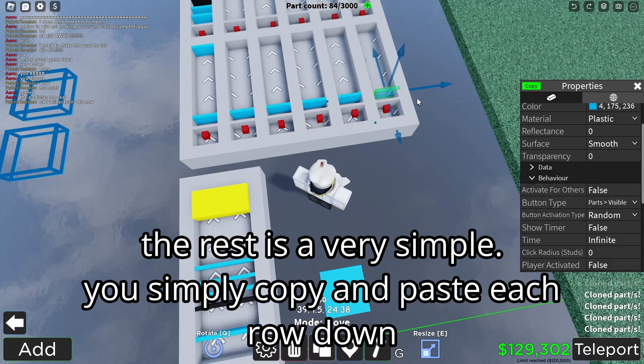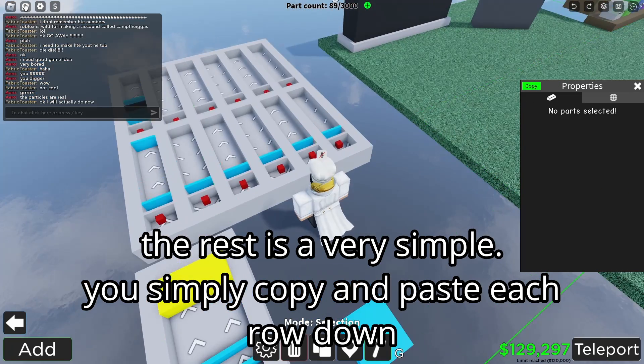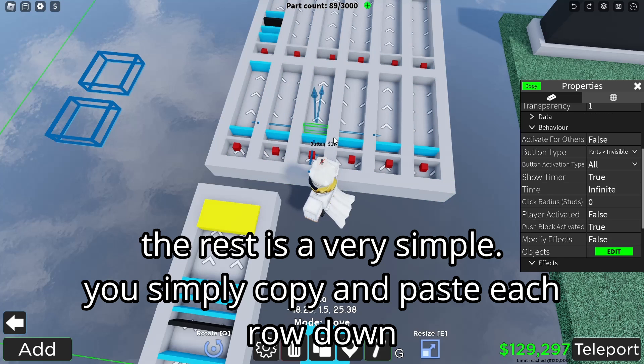The rest is super simple — all you have to do is copy the buttons down, and that's how you make the rest of the rarities. You don't have to stop at legendary; you can go as far as you want.